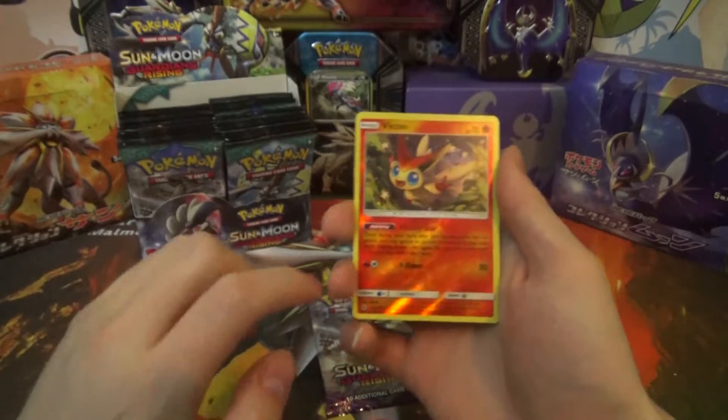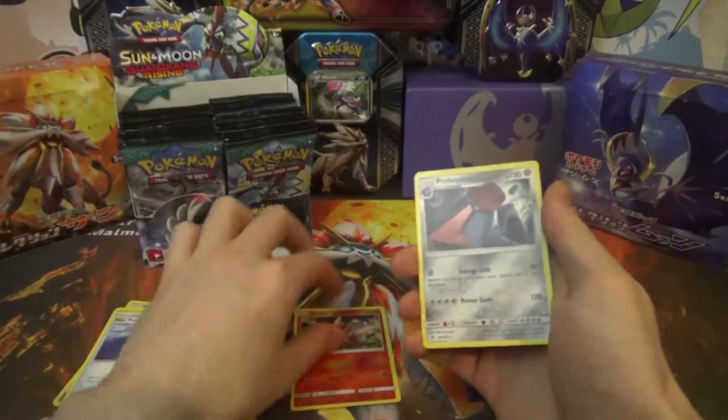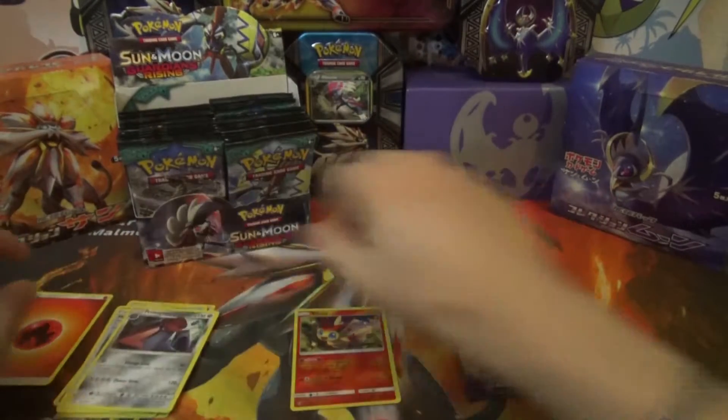Victini is a reverse and it's also a rare — so reverse rare — and a Probopass.